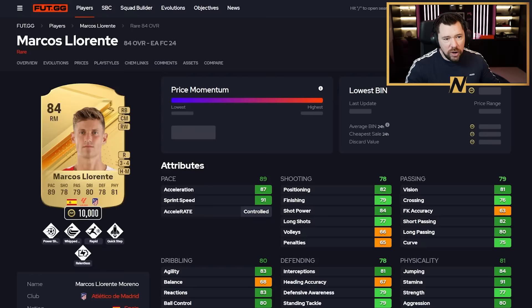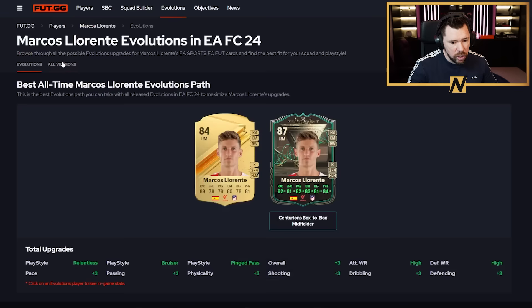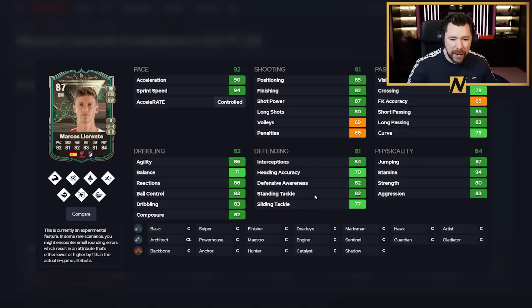One of the favoured 84s is Marcus Llorente — he's extinct on the market because every meta player is currently evolving him. He already has Relentless and five play styles. What I like about Llorente is that he has centre-mid, right back, and right mid as options. You can pop an Anchor on him once evolved and get elite pace, elite physicals, very good defending for a fullback, good passing, and very good dribbling. As a box-to-box or defensive midfielder, he's really, really good.